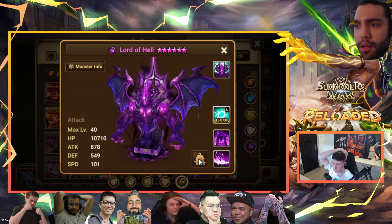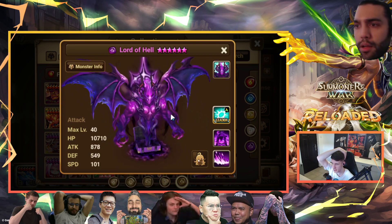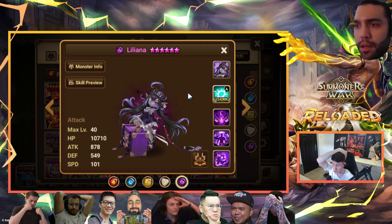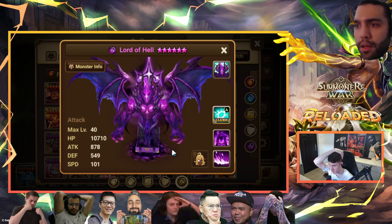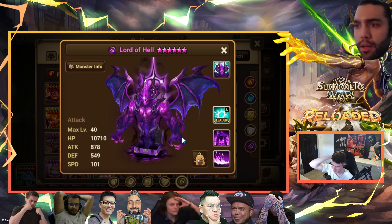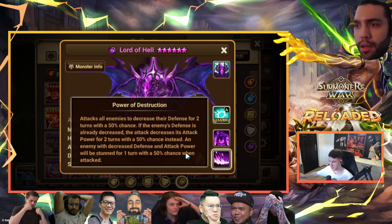You click the third skill and transform into Lord of Hell. When you transform, you get a turn instantly. Lord of Hell has HP equal to 50% of your max HP and increased critical damage by 50%. Once his HP reaches zero, he disappears and Devil Maiden reappears. You can also transform back on your own. Importantly — if he has debuffs and you transform to her, she doesn't have them, and vice versa. Buffs also don't carry over.